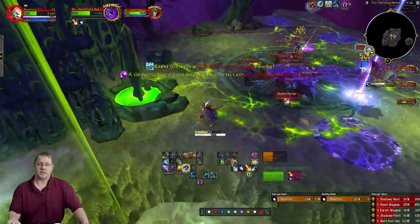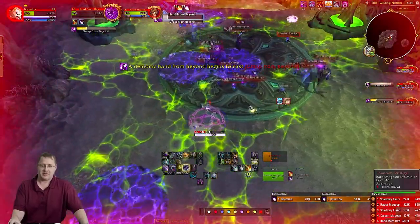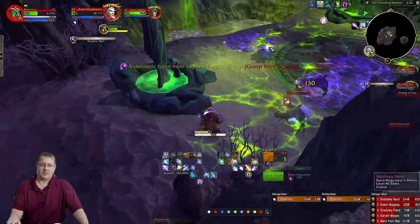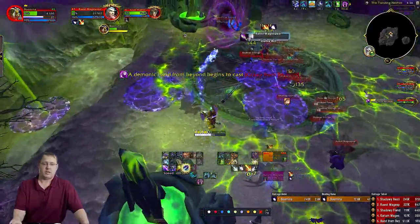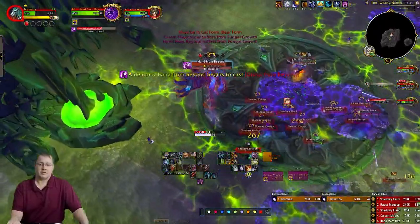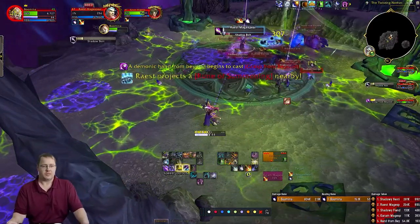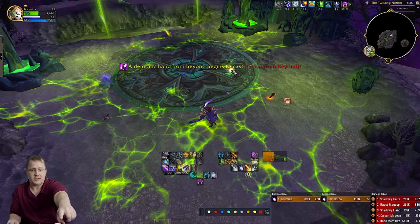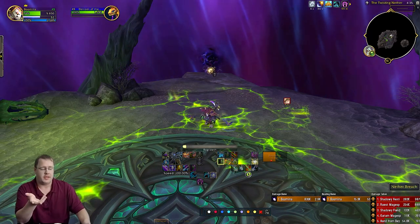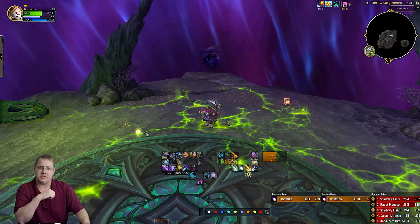I know Summer Circle is coming up. A little Cat Form action into the disorient, into the soak. Now we can probably get a full Cyclone off. We're ignoring that Hand and going to Warrior of Elune — kick that cast — one more cast — that was pretty dicey. Additionally, if you see Denizens of the Dream, they can also soak the Hand explosions. And that's how we do the Balance Mage Tower.